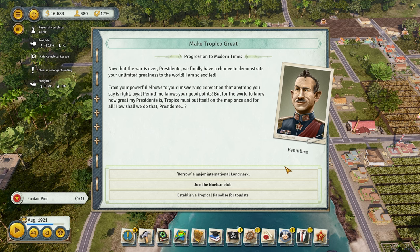We need to know what we need to do. We can either join a nuclear club, borrow an international landmark, or establish Tropico as a paradise for tourists. Since this is a tutorial season, let me break it down. Borrowing a major landmark will probably be the easiest, just the most time consuming — you can go to the Pirate Cove and borrow whatever landmark you want. If you want more sophisticated and eventually more military power, go nuclear — nobody will invade you, but it'll be more expensive. Establishing Tropico as a paradise for tourists requires a lot of micromanaging: enough attractions, workforce for hotels, motels, docks, airports, etc.